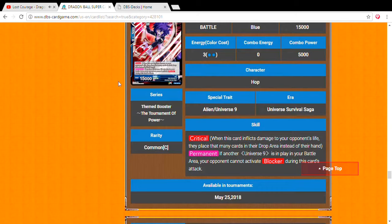Universe 9 Striker Hop — three drop, 15,000 power. She's the critical of the deck. Her permanent: if another Universe 9 is in play in your battle area, your opponent can't activate blockers during this card's attack. Since it's a critical, it prevents blockers from protecting the leader. Really good.